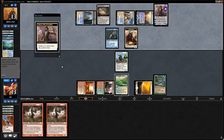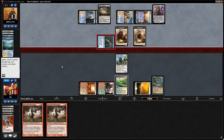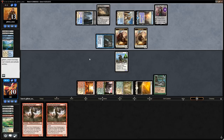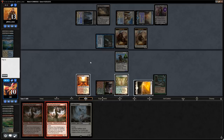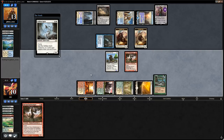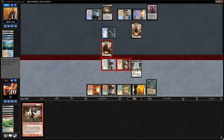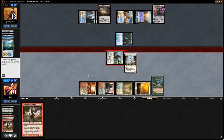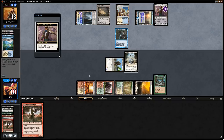We fetch Temple Garden tapped and draw Selfless Spirit. We play Battlesinger and Selfless Spirit, make attacks at Gideon. Gideon is still at four loyalty but we can pressure it with the spirit. Opponent keeps making ally tokens; Snapcaster stays home.